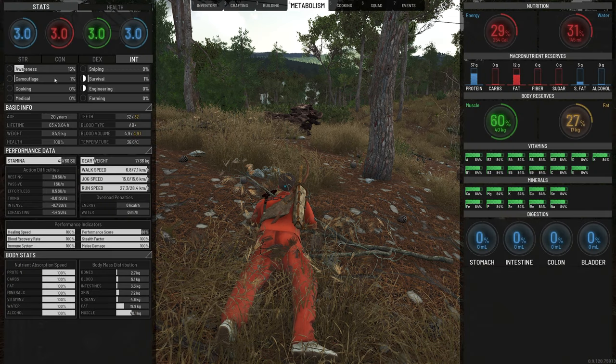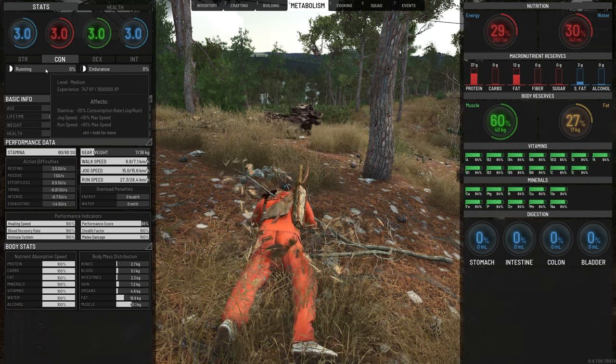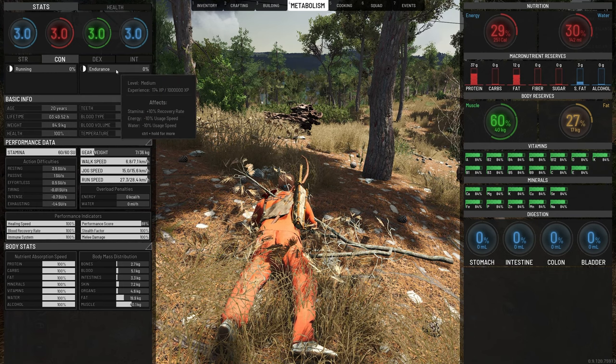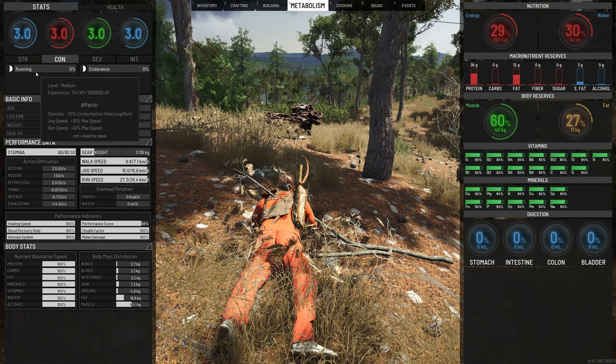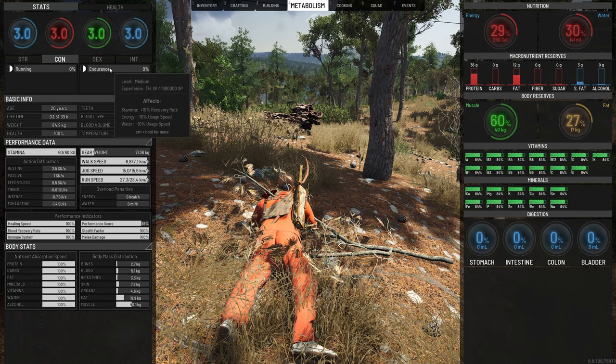The second bar is your food. In constitution, you get running — medium running makes it so that we consume 20% less stamina when we run and jog, and gives a 10% speed increase when jogging and running. Endurance affects your recovery rate — how fast your stamina recovers. With medium endurance, it's giving you a 10% boost. But if you had no endurance, it would give a negative rate — like minus 10% stamina recovery rate. If you had no running skill, the effects would be negative as well.